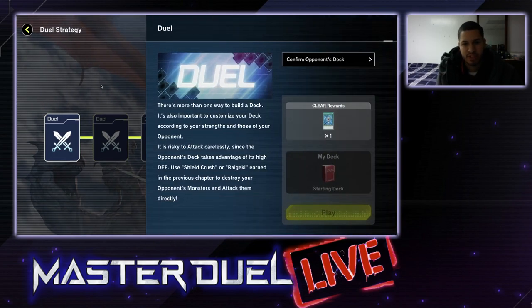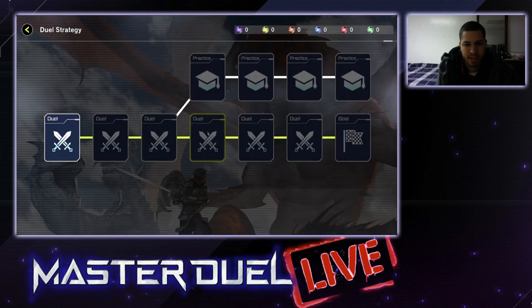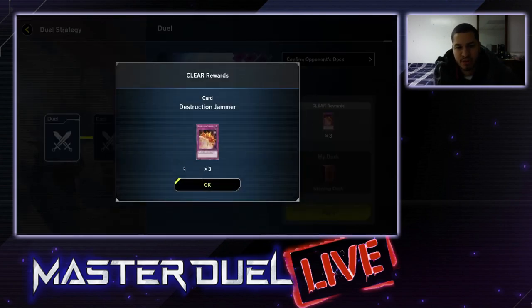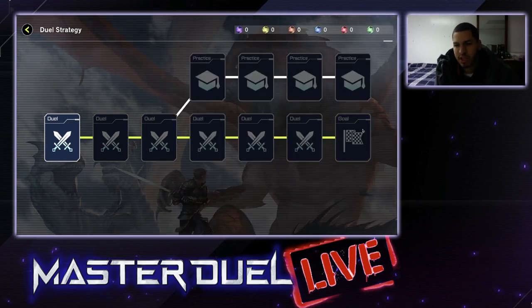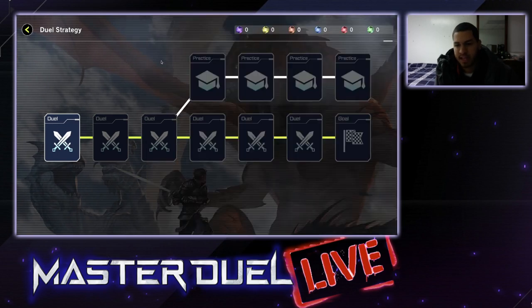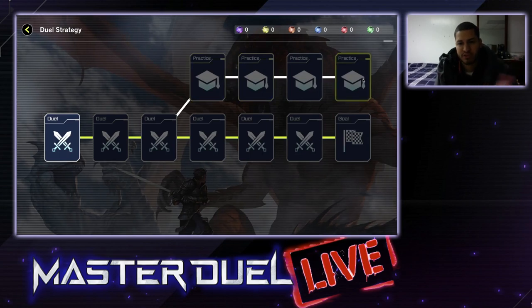You get a free copy of Monster Reborn, a free copy of Marmiting Captain, a free copy of Reinforcement of the Army, a free copy of Destruction Jammer, and something to adjust the field. For the goal, you get the little Sandgan pet. And then from the practice, you get 600 gems for each practice — 6 times 4 is 24 — so you get 2,400 gems from just completing this whole thing.